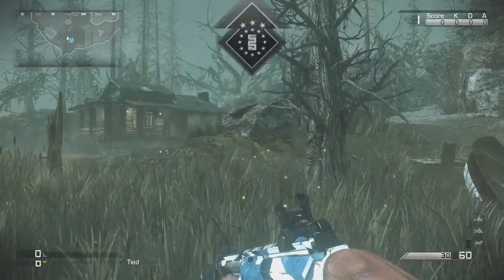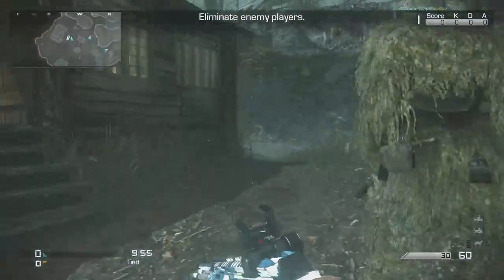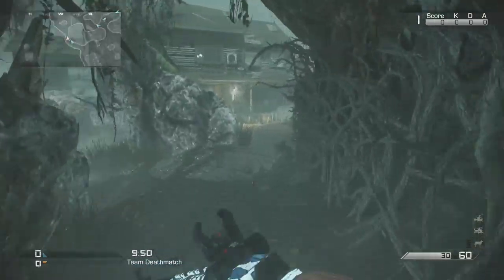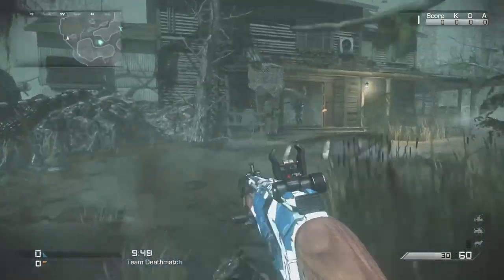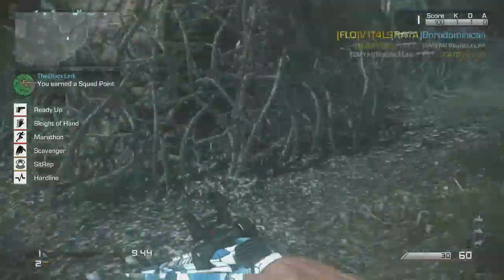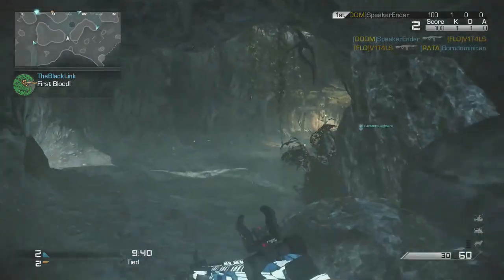You're basically a supercharged juggernaut maniac just running around hatchet-axing people. It's super crazy. Along with this DLC pack came a couple of new weapons — basically two different variants of the same weapon. As you can see, I'm using it right now. It is called the Maverick — this is the Assault Rifle variant of it.